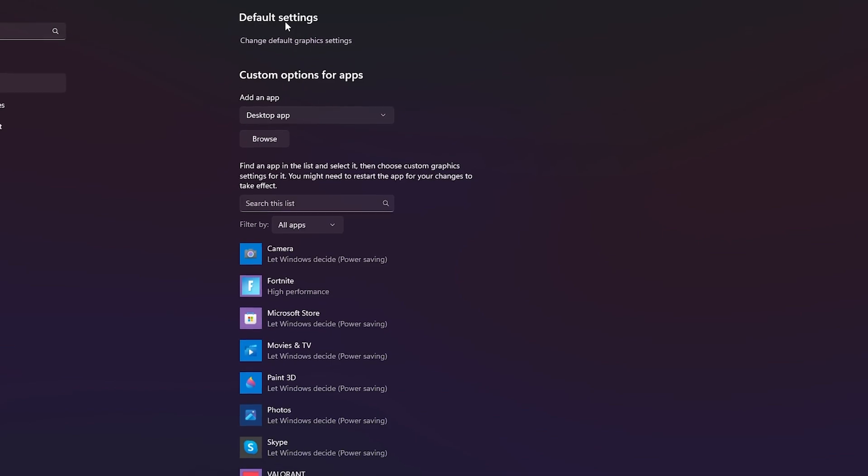Set Max Frame Rate to Off, Monitor Technology to 'G-Sync Compatible', and OpenGL Rendering GPU to your GPU — I'm using the NVIDIA GeForce RTX 3070. Scroll down, find Power Management Mode, and set it to 'Prefer Maximum Performance'. Scroll down, find Shader Cache Size, and set it to 100 GB or the maximum available. Find Texture Filtering Quality and set it to 'Performance'. Click Apply to save all NVIDIA Control Panel settings. Under Display, go to 'Adjust Desktop Size and Position', set it to 'Full Screen', and hit Apply.